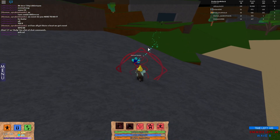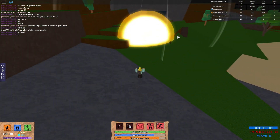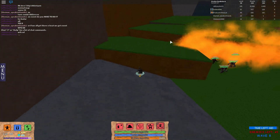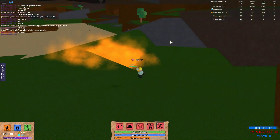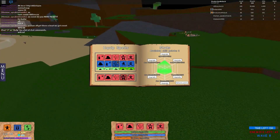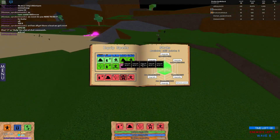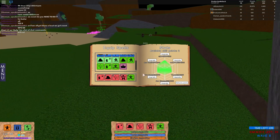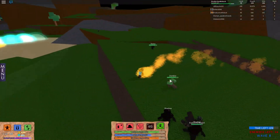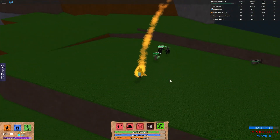So right now I just gotta fight these things — basically zombies, skeletons, all these cool things right here. I will basically be back when we are on wave 9, because this is very straightforward. You should have a pretty easy time understanding what to do. Just defeat the NPCs and work together to get to wave 9.